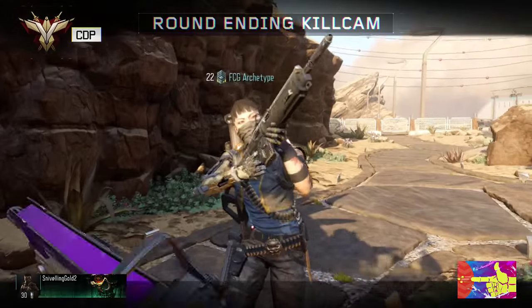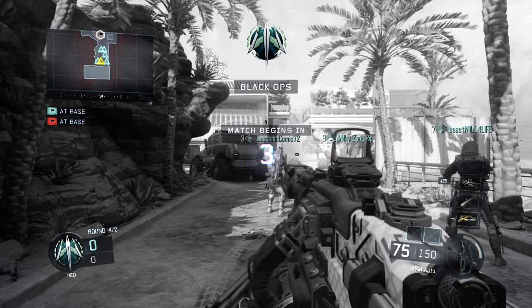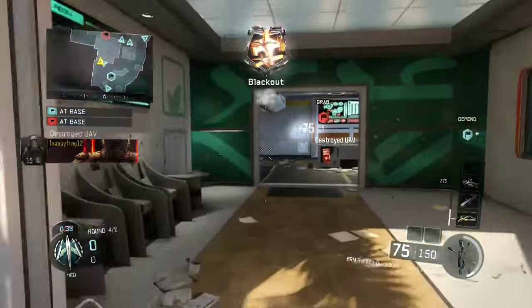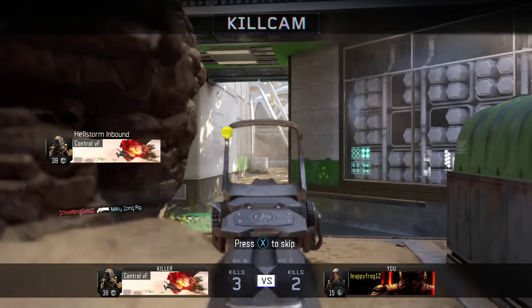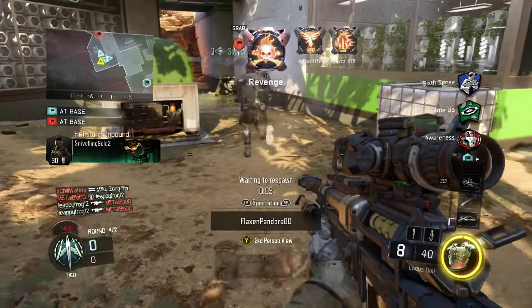Lord have mercy, hostile Hellstorm inbound. I don't understand what happened to our team. Our flag carrier is down, hostile UAV spotted. We took a beating but we're not done yet. I forgot this is overtime. This is gonna suck — how do they one-hit with the punch though? Mission time extended. Just 45 seconds. Multiple hostile UAVs spotted.